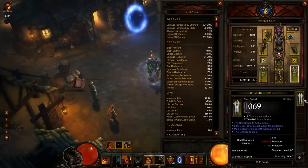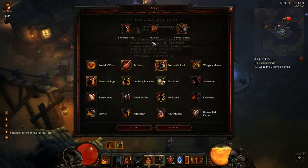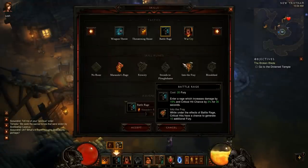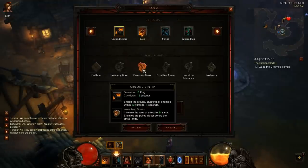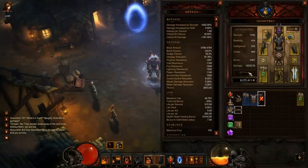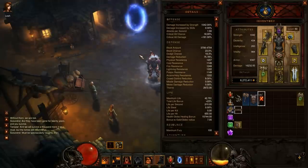I'm going to show how you can switch to survivability really fast, just by putting on a shield and changing up a few passives. I always switch passives before abilities because it affects your gameplay less — the more you keep your abilities the same, the more of a routine you can get into. If I am going to change an ability, I'll swap out that 30% damage increase for Wrenching Smash. This is my survivability build — you can see my resistances are all above 1,000, my armor is up to about 80% damage reduction, and I have 42k health.